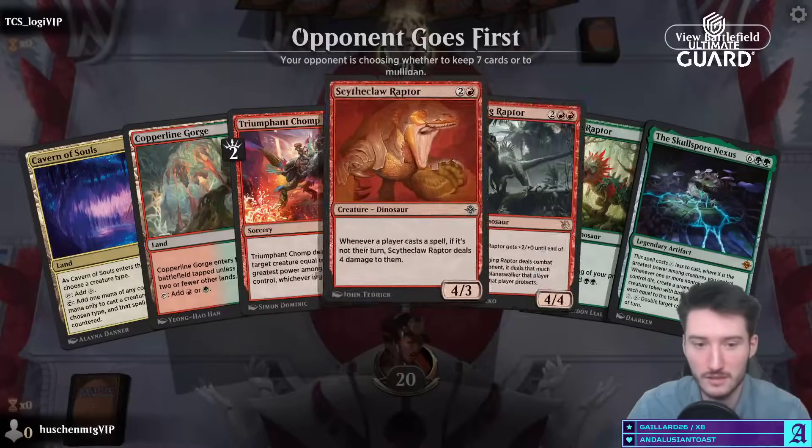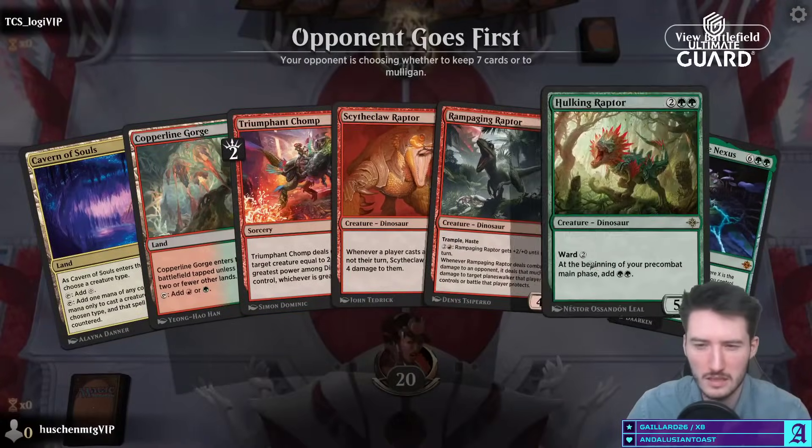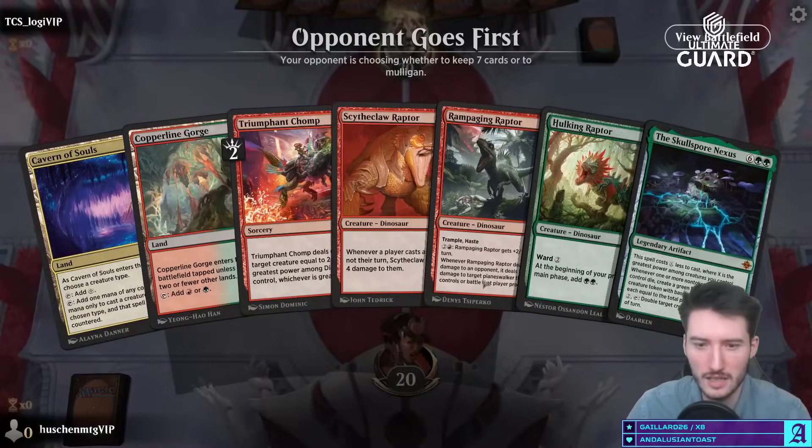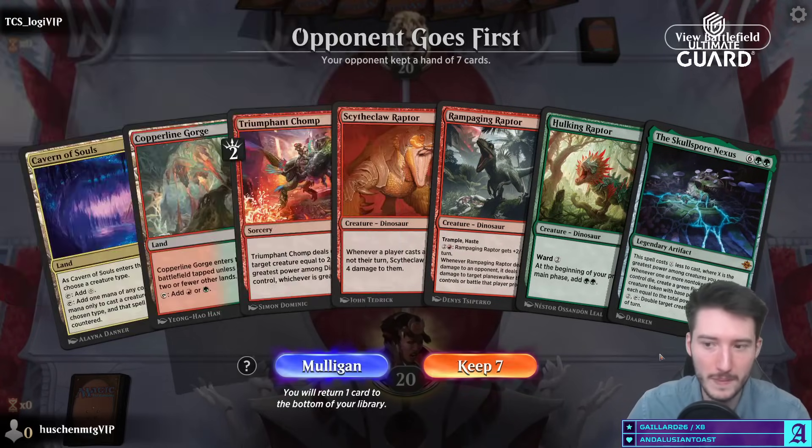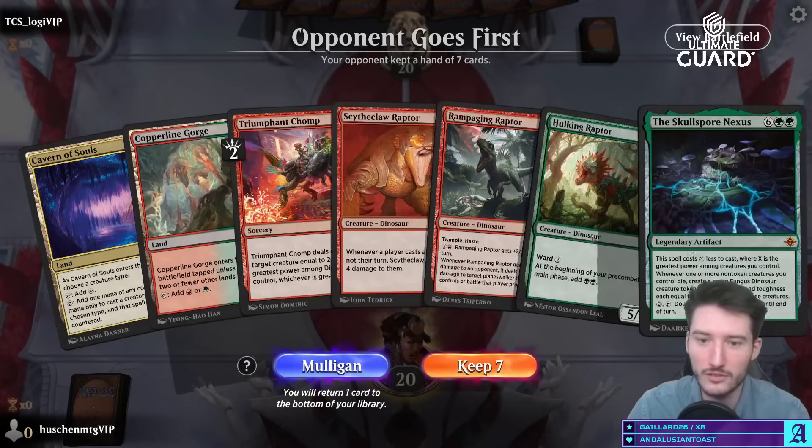For the people watching on YouTube: I made another change — I put this card into the deck over the two-mana ramp guy, because I saw this card being played against me and it was insane. So yeah, we're playing that in dinos. This hand is a mulligan — it's just too reliant on finding lands.